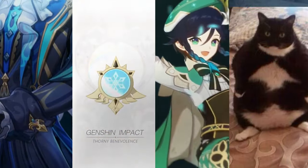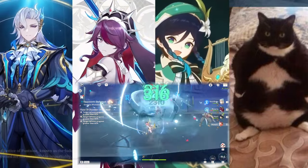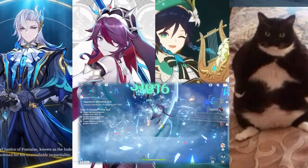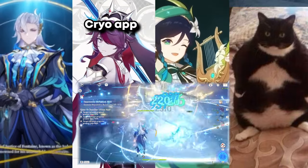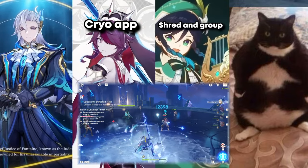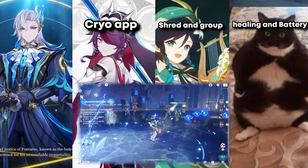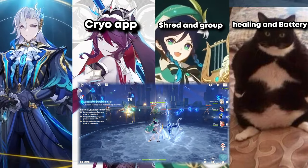This is Nuvelet's Freeze team. Now I'm going to be real — this team is made for fun and giggles, I don't really use it that much, but it's fun to use. Rosaria's here for cryo application and also to battery Diona. Venti's here for swirl. And Diona's here for healing and to battery Rosaria if she doesn't have her ult. This team is getting an 8 out of 10.